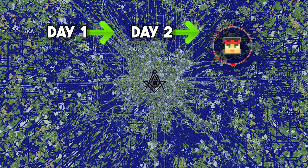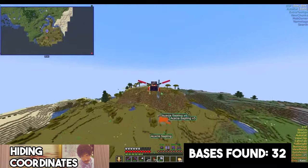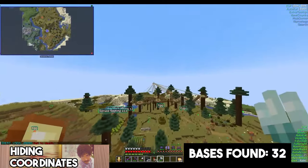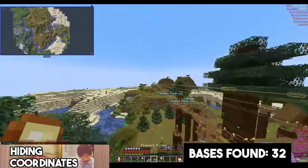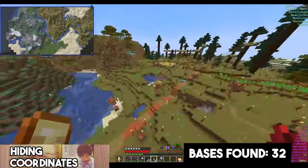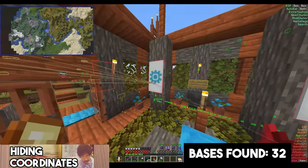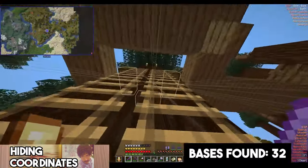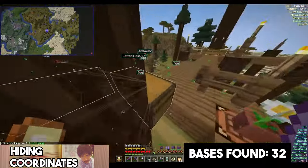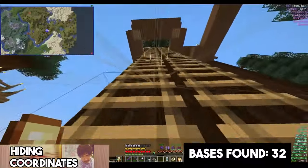On day three, I started at the northeast corner of spawn and continued to head south. I soon found one of my favourite bases from the whole journey — a build in a savannah biome that looks like it took inspiration from the Ewok villages from Star Wars. We have got a base — a treetop base with banners and everything. Let's get up here and check some of these.